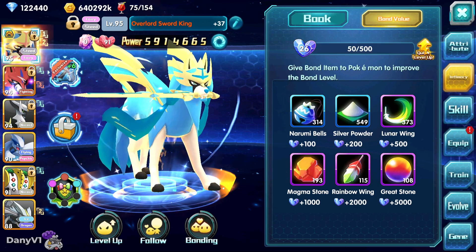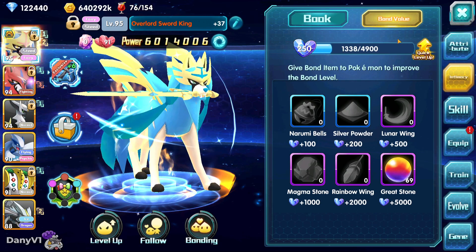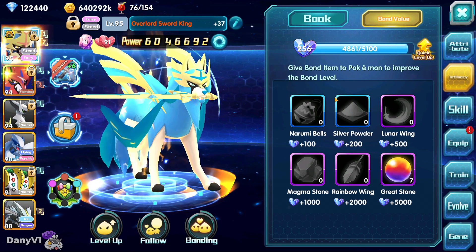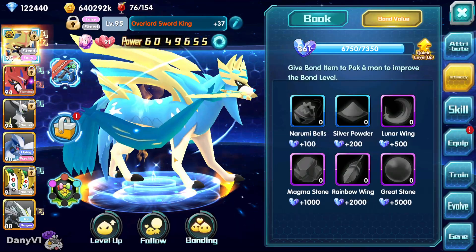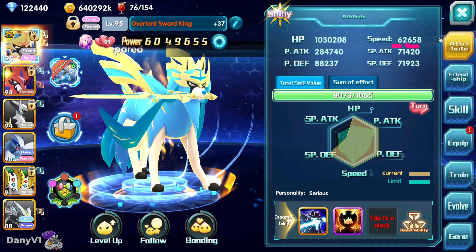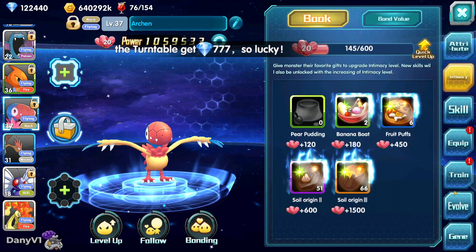We are going over to the second friendship, we click on level up and we just wait. It was for sure worth saving up — we just crossed 6 million power with this. We went up to level 361 of the second friendship with a bunch more speed. My whole screen just bugged. We are at 62,658 speed, so we went up by like 1,100. You guys might not think it's much, but imagine if you get like 1,100 speed every day — it would be awesome.